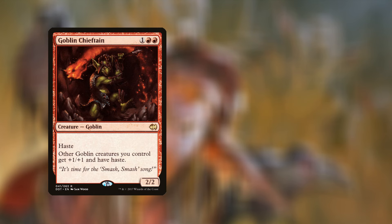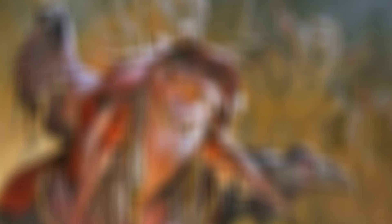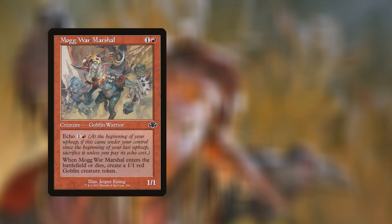Goblin Chieftain — you can get a Duel Decks: Merfolk vs. Goblins copy, currently going for $2.88. Goblin Ringleader — you can get a copy from Core Set 2020, currently going for 46 cents. Goblin Welder — you can get this from Commander 2014, coming in at $17.41. Finally, Mog War Marshal from Dominaria Remastered is currently going for 5 cents, giving you a grand total for these five goblins of $21.29.